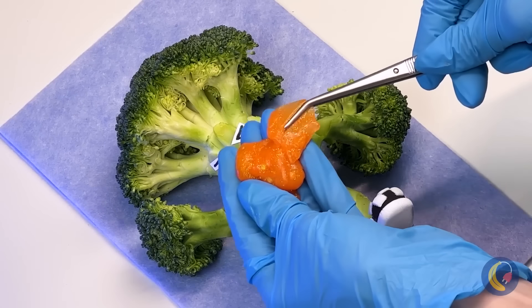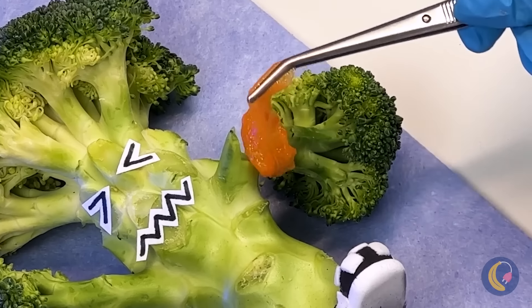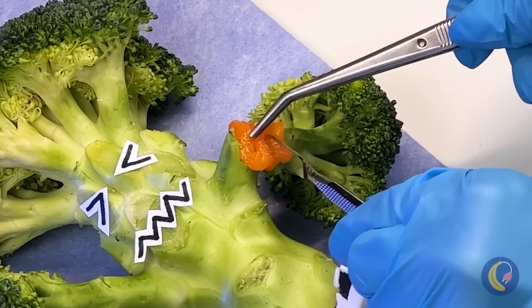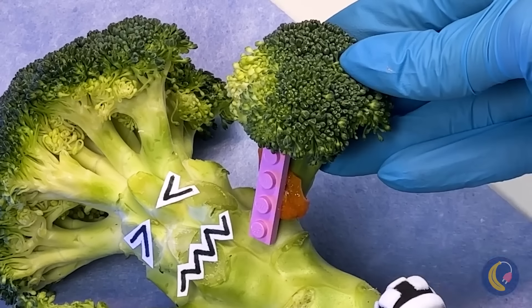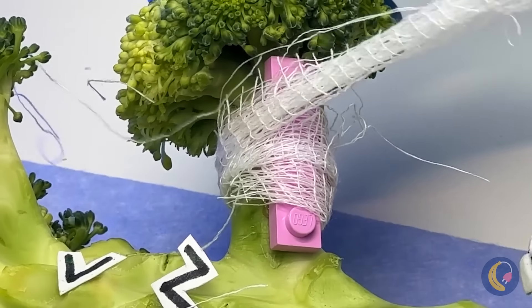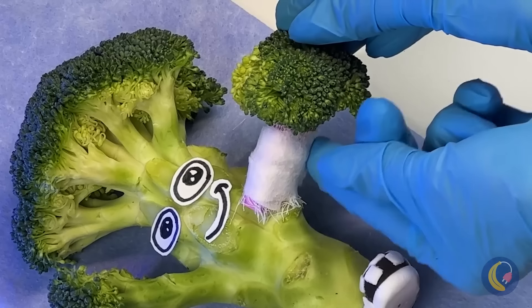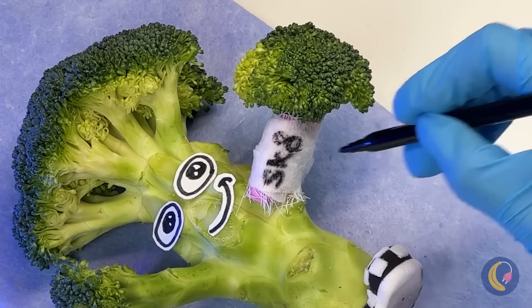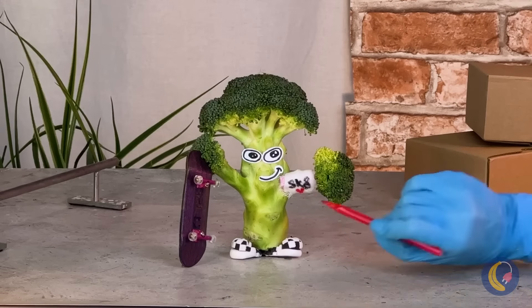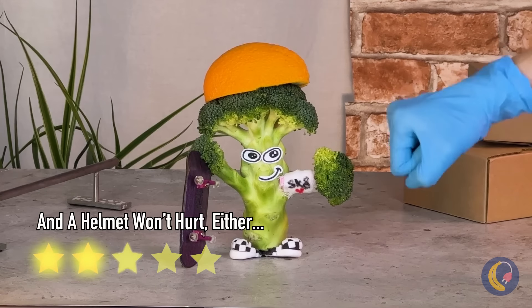Some goop will stick it back on. But let's play it safe and make you a cast. This block will make the perfect splint. Some autographs. Much better. Now let's catch some big air.